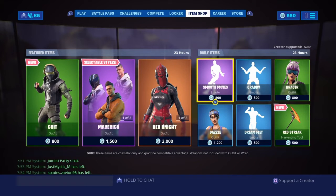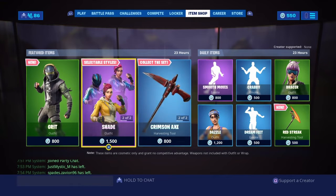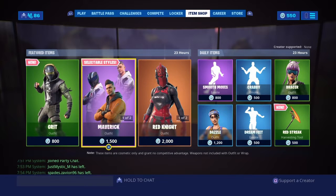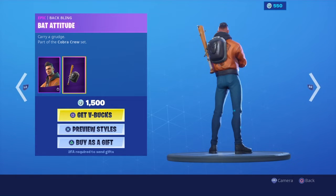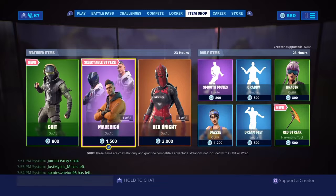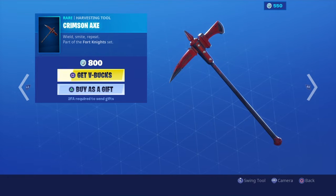Yo, what's up guys, we're back with another item shop video — I know I haven't done these for a while. So the first skin is the Grit, the second is the Maverick, then the Shade with the back bling Bat Attitude and Ballistic. Then you have the Red Knight and the Crimson Axe.